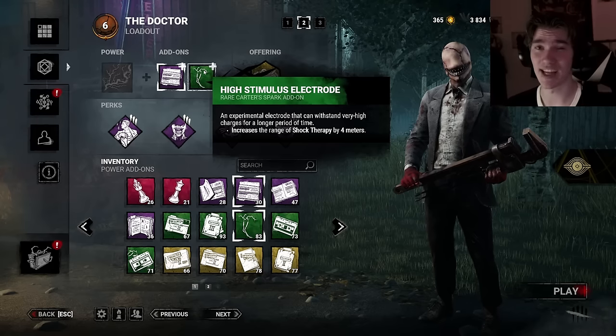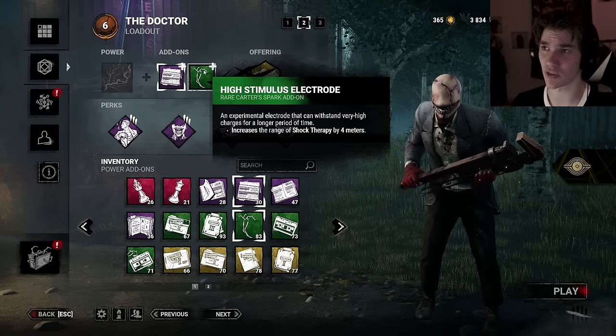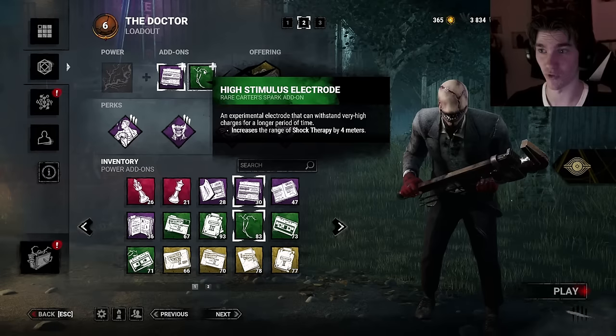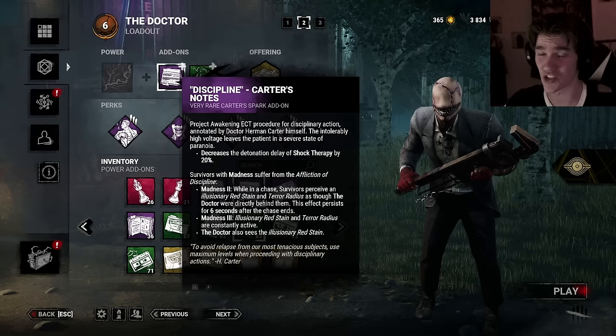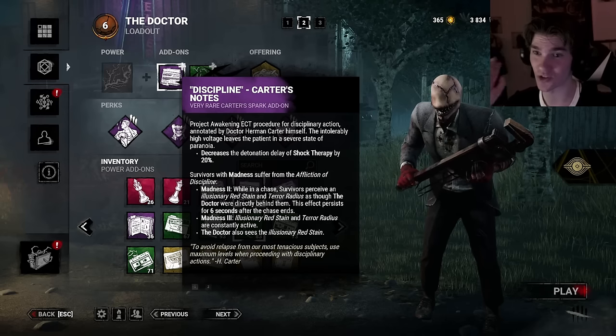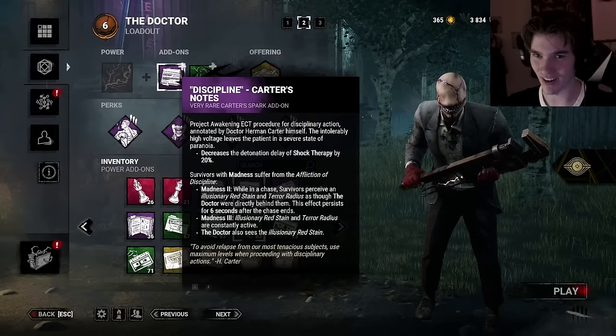Doctor, for base kit, he had 1.3 meters added base kit, and I'm going to add another 4 meters to that. And Discipline — he had Discipline base kit at 20%, and I'm going to add another 20%, so I basically have 40% Discipline, which is going to be absolutely nuts.